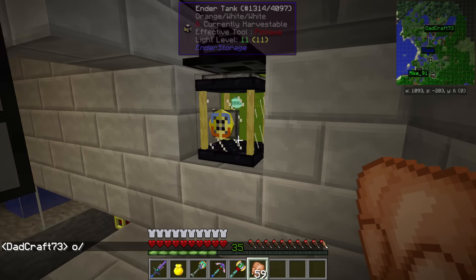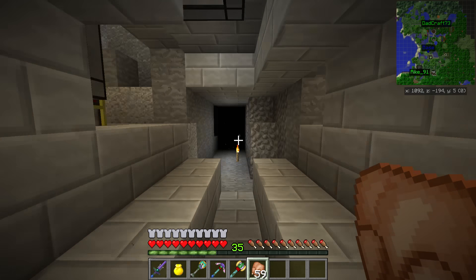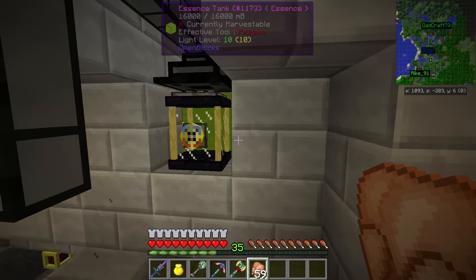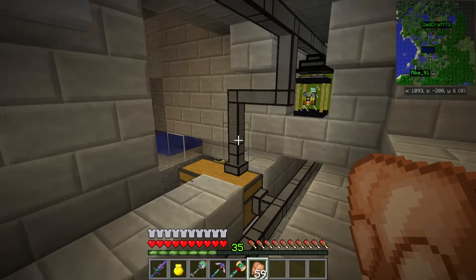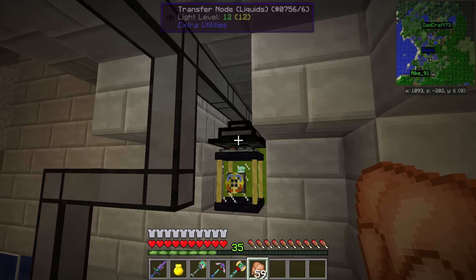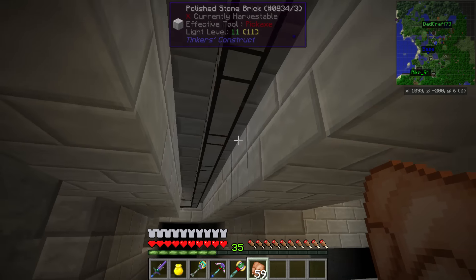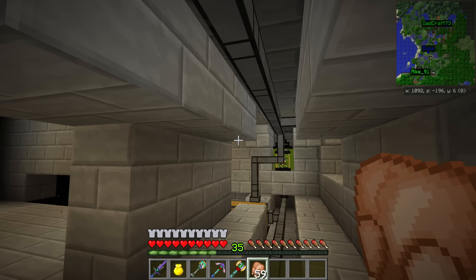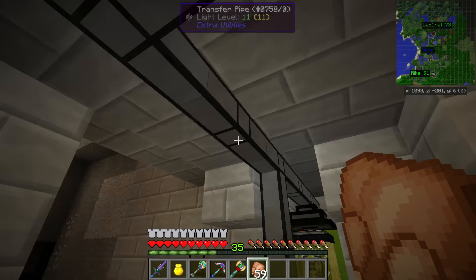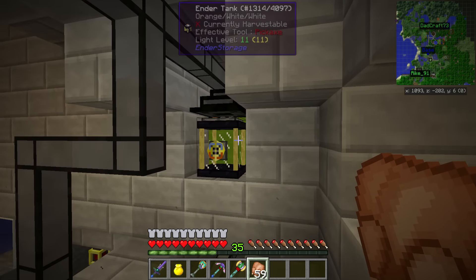I haven't mentioned this in the last episode: I also got an ender tank. The reason is that the pipe from Chris's base was so long that it took forever to empty stuff into the tank. So instead I removed the pipe and put in an ender tank, because it's not searching through all the pipe parts checking for a connection. With the ender tank we reduce the number of pipes in the system, so it will be quicker to empty stuff into the tank.